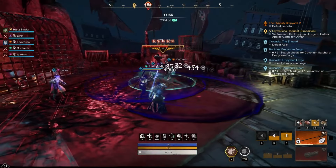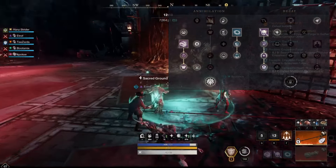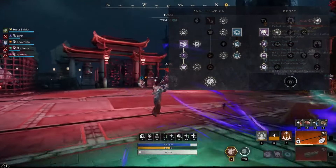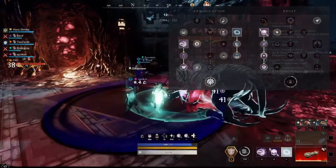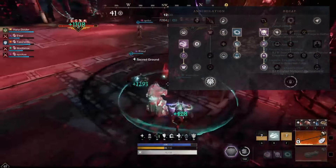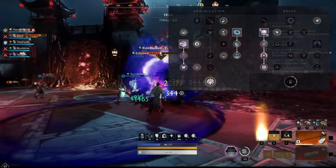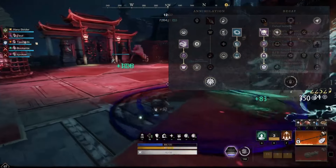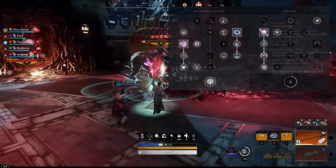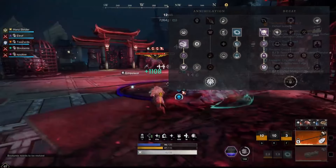For the Void Gauntlet, we are using Petrifying Scream, Oblivion and Baleful Terror. Petrifying Scream provides us with CC, staggering and rooting enemies. It grants Fortify and, thanks to the perk we have added to Life Taker, inflicts Disease. Oblivion provides damage over time, Empower, Weaken and Stamina Regen. Baleful Tether provides Weaken, Empower, Mana Regen and a self-heal.